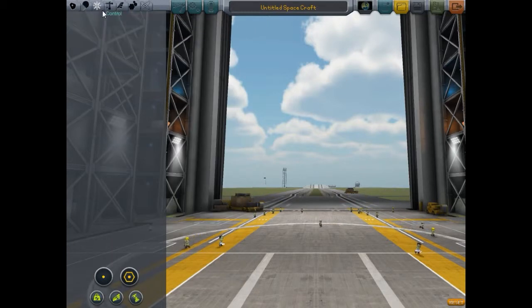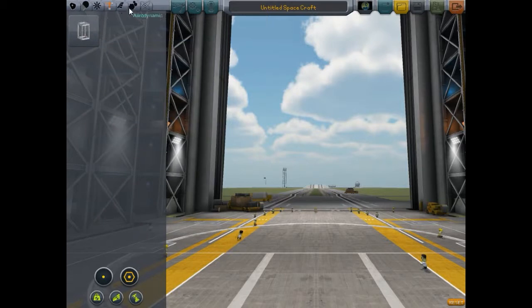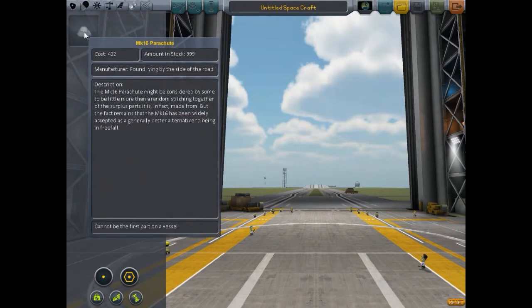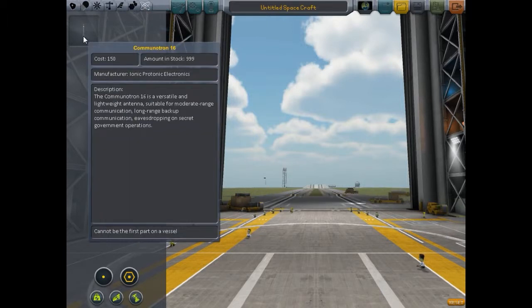Next we have the modular girder segment tab - for building larger ships and keeping structure together, though I rarely ever use it. There's aerodynamic stuff on this tab. I have utility stuff here, which includes the Mark 16 parachute, and then we have science - which we start with the Communotron 16, which is really nothing but an elaborate antenna.